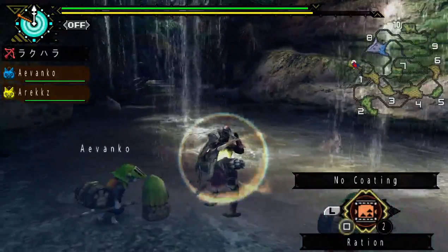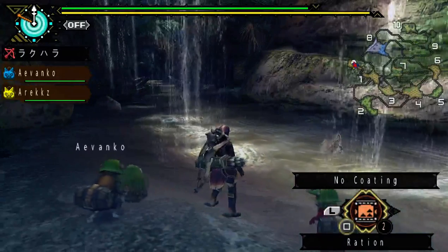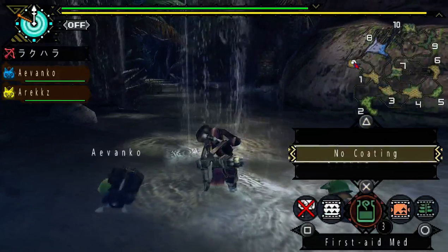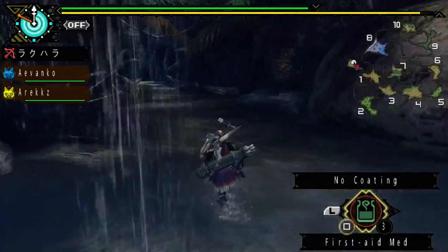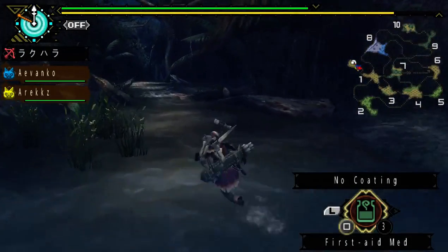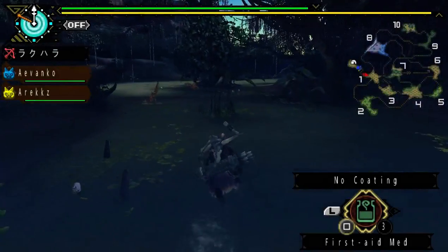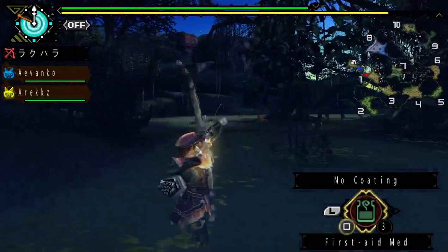Poison can be cured with Antidotes. Because they are the smaller ones — not the great Rogi, not the boss monsters — their poison doesn't really do much, though it can be annoying. And like the Jaggi, they hunt in packs and like to stick around together, so they can be quite a nuisance.